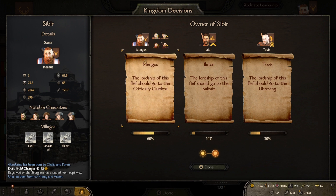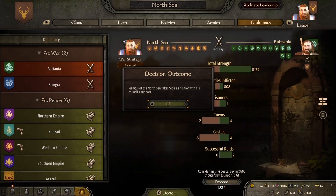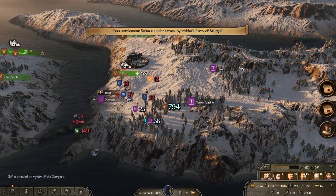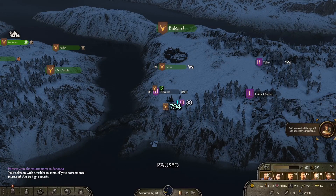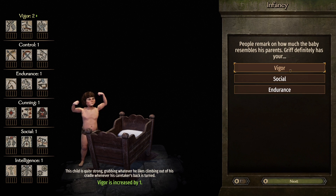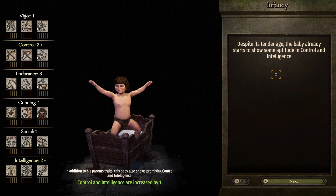There we go - not only are we up for the vote, but we've also got a number of lords backing us for the city, which is pretty cool. We actually have a lot of influence compared to any other clan in our kingdom, which also goes hand in hand with why we are up for that nomination. Now this is just about the town - this is our child. I think endurance is probably a good all-around trait, so let's go for that.